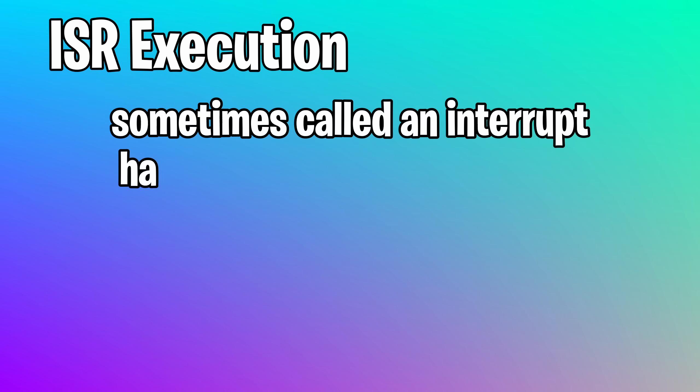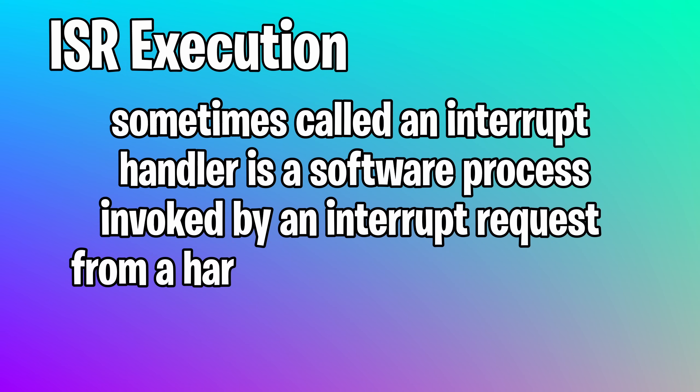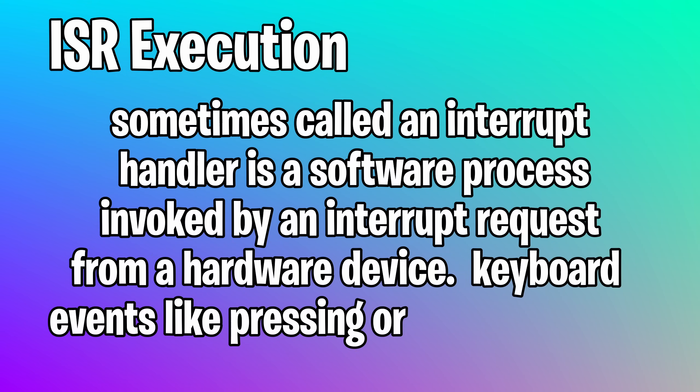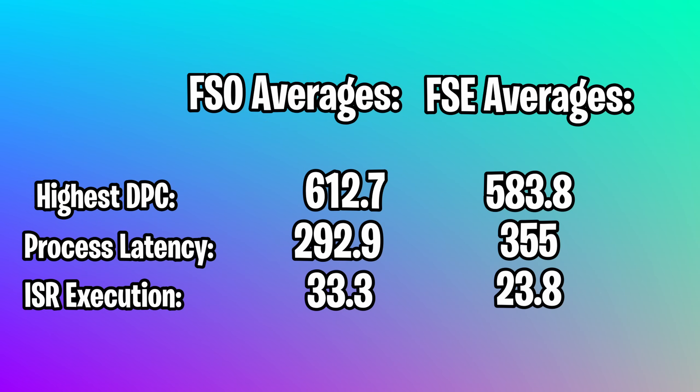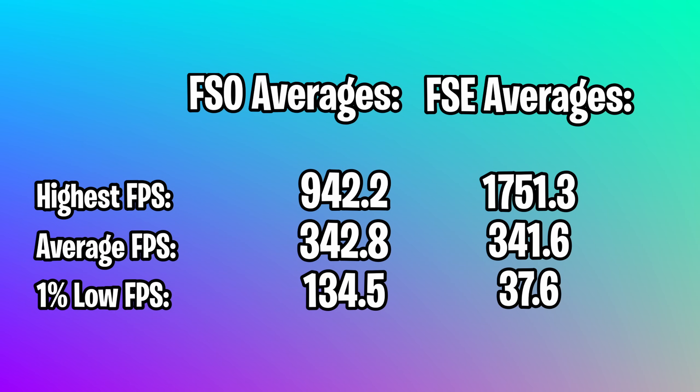ISR, sometimes called interrupt handler, is a software process invoked by an interrupt request from a hardware device — the easiest example being keyboard events like pressing or releasing a key. Lower is better on all of them. FSC has better DPC and ISR, while FSO has better process latency. In the FPS graph, FSC dominates the max FPS. Their averages are about the same, though FSC had an outlier in game 3 where the average was in the 400s, while FSO remained consistent the entire way through. FSO was also noted to have much better 1% lows.